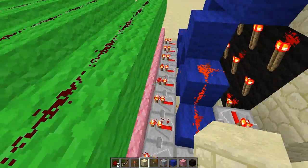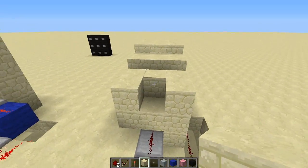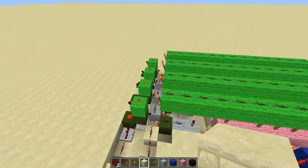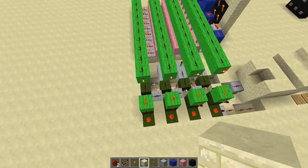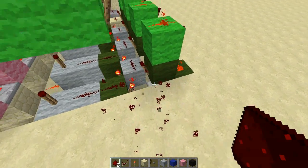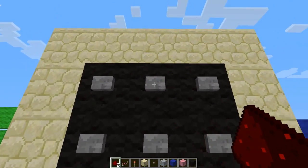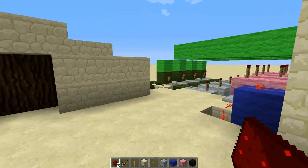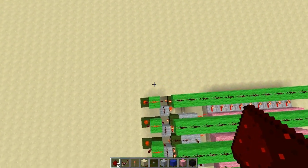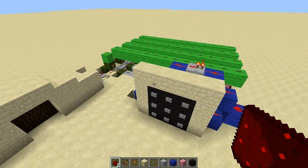I have fixed that problem, saved some materials, and made it a little more compact. This is not the combination lock — this is just a piston door. I've also made it a little more user-proof, because in the original design you'd have to get the output from one line, but I'm getting it from the other side since the 9-digit thing is on that side as well. So you don't have to run a wire all the way around.